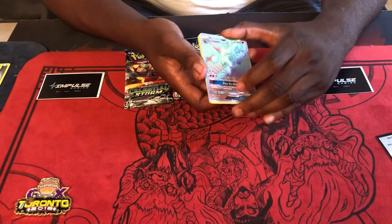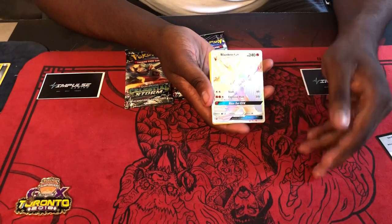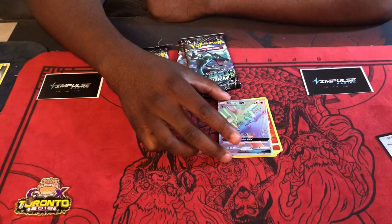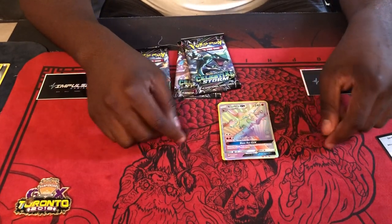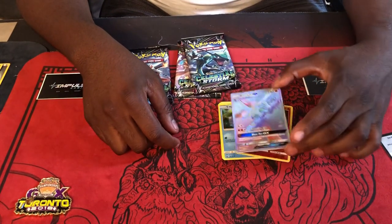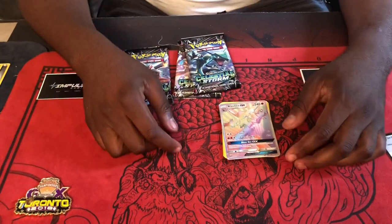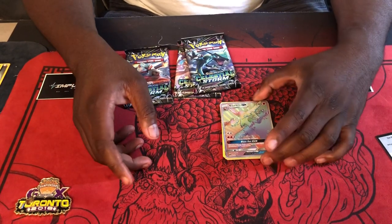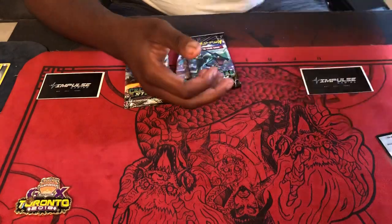Skiddo, low tab, reverse holo Slugma, and — ha — rainbow art Blaziken! That's crazy, look at that thing. Its first attack is for double colorless slash; second attack is for two fire and a colorless — Explosive Kick for 210, discard two fire energies. And it has a third attack — discard two energies from your opponent's Pokemon for one fire. This thing is bonkers. Everybody's so hyped for it in expanded, and I'm not gonna lie, I'm probably right there on the hype train.